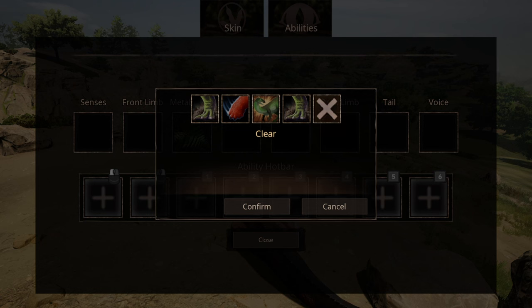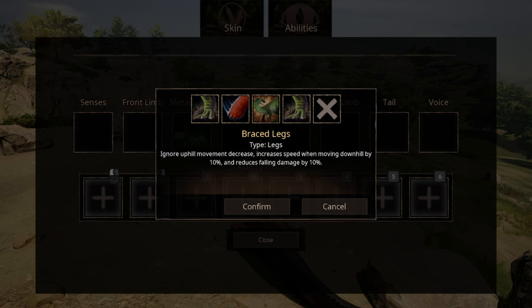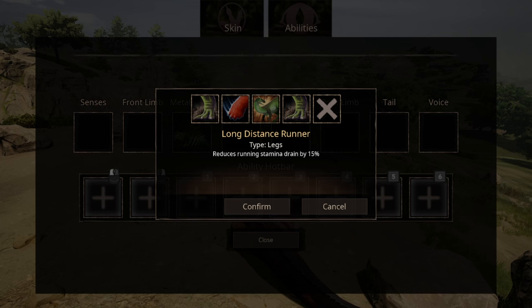For leg abilities, we have four options. The first one being Braced Legs — when going uphill, the usual decrease in speed is ignored, and going downhill your speed is actually boosted, which can help in some situations. The second option is Shove, which can force knockback on creatures. Strong Legs are just something that exists.